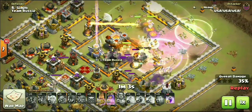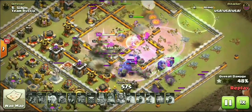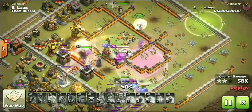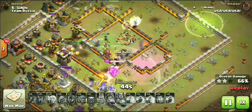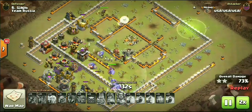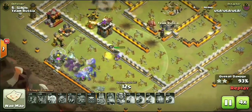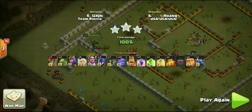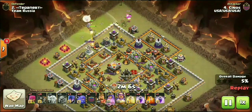Huge shout to Russia. First 11v11 three star is from Hoang — probably an alt account. He's doing a classic queen walk leading into a witch attack. He dropped his jump spell at three o'clock, and with these ring-style bases if you can break that defensive ring on your queen walk it leads into a queen charge where all your troops can path around the base. With the king ability and all those spells — just look at how much was left up on that attack.